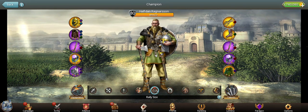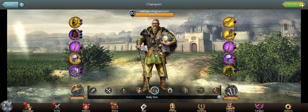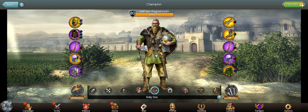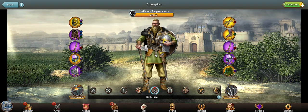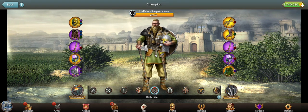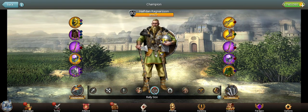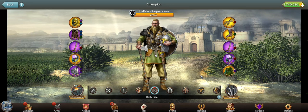Set up for rally size when you start your rally, because size matters — get the largest rally size you can. Once you start that rally, you must pick the correct tactic and the correct formation to counter the barbarian formation.